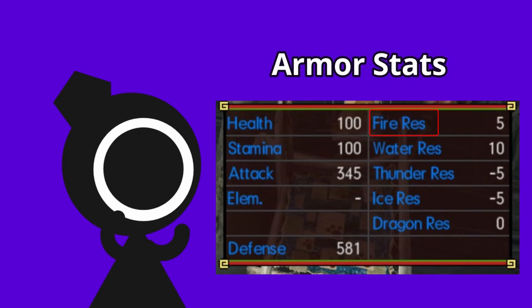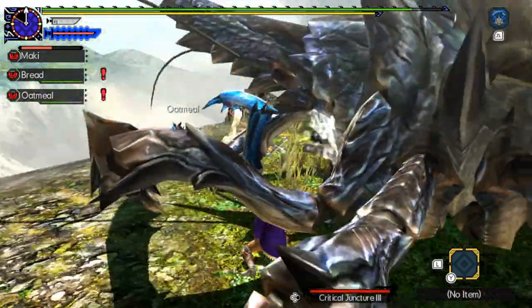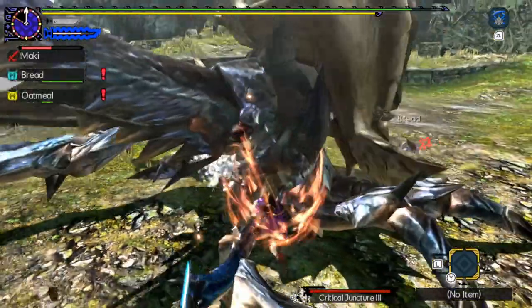With Fire Resist you have 5, Water Resist 10, Thunder Resist negative 5, Ice Resist negative 5, and 0 Dragon Resistance. So I think this is fair for starting out in G-Rank so you don't get destroyed right away.